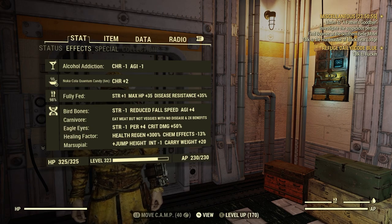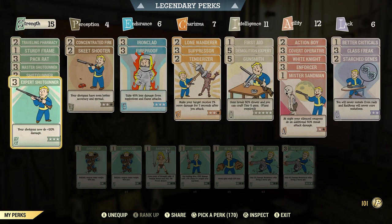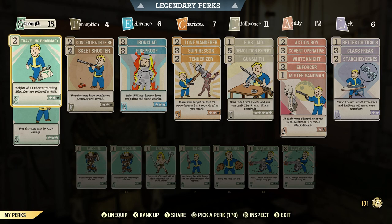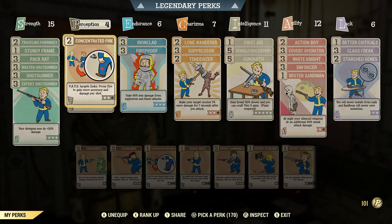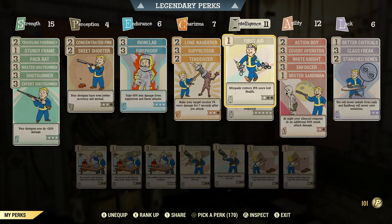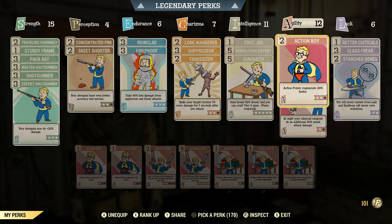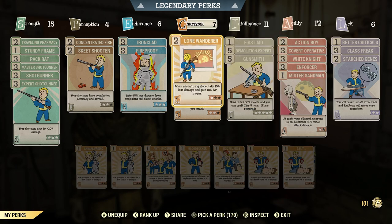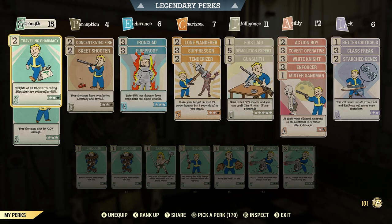Now let's take a look at the perk cards. This is not a bloody build, it's just a regular shotgunner build. I have 15 strength, 4 perception, 6 endurance, 7 charisma, 11 intelligence, 12 agility, and 6 luck. This particular layout is what makes me happy.